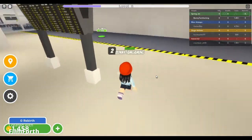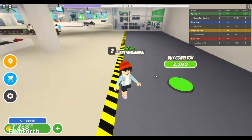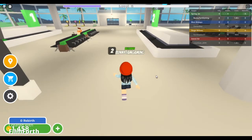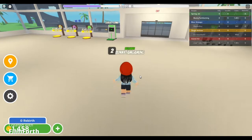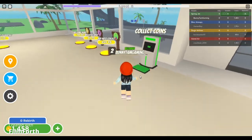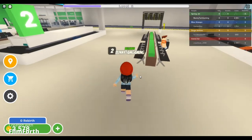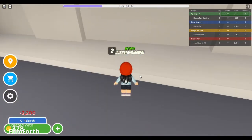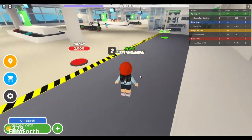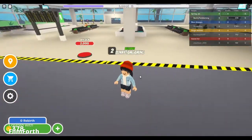Let's see what we can get. We need to get to 2200 for this item, so we're gonna go get more coins. Now we have enough. We can buy the sign, trash cans, and oversized dropper, so we gotta go get more coins.